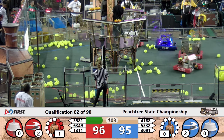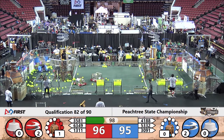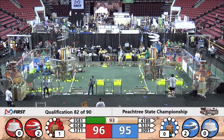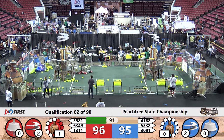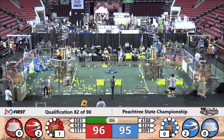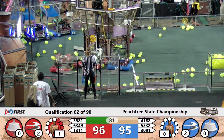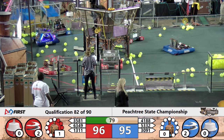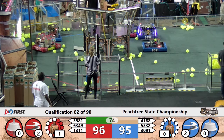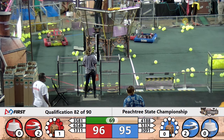3291 moving around the neutral zone, headed down towards the retrieval zone. They slide between 3091 and 3581, trying to keep them from gaining those gears. Those gears are valuable for starting those rotors — each gear placed in the gear set until they complete it. The first rotor takes one gear, the second rotor takes two gears, and in order to get the third rotor turning they need four gears delivered to the airship.